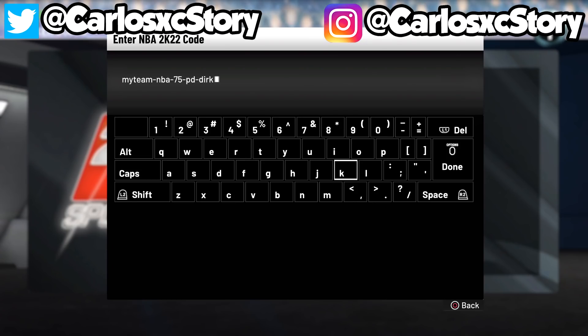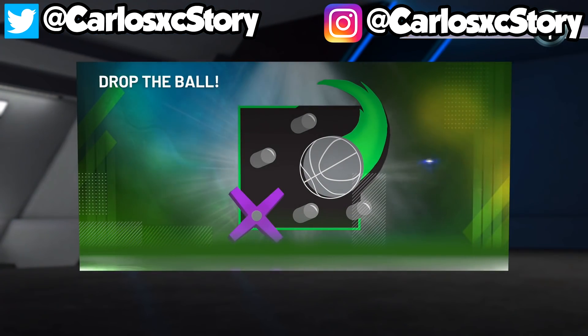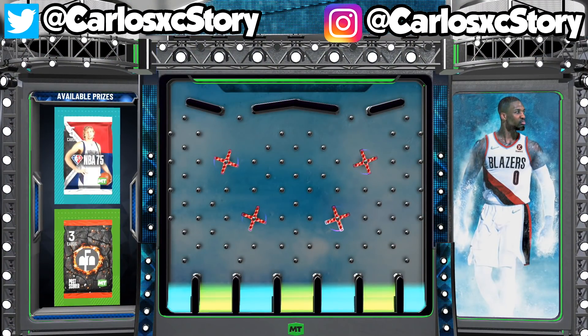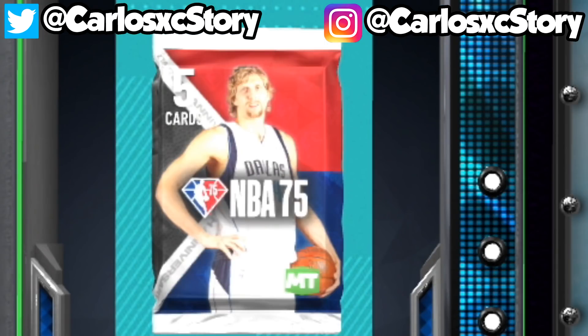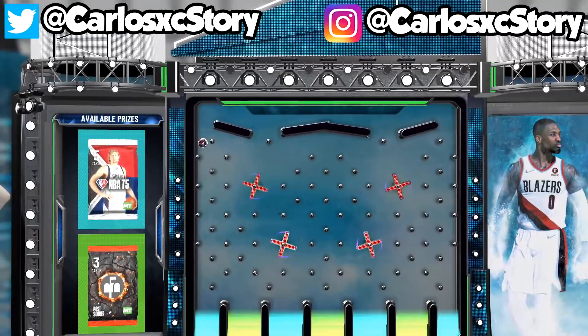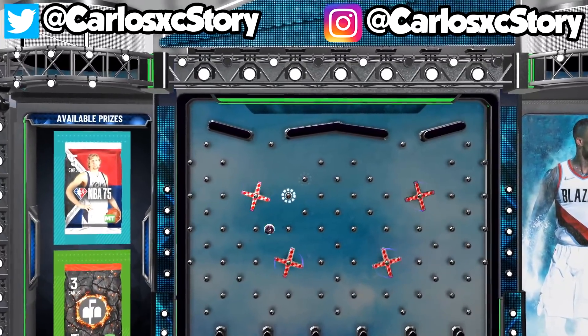The first locker code is MYTEAM-NBA75-PD-DIRT. We're going to put this one in. It's going to be the NBA 75 pink diamond dirt code — we're going to drop it and try to land on the pack, because you always want to aim for the free packs. Drop it right about there — that should be good, just go straight to the pack.